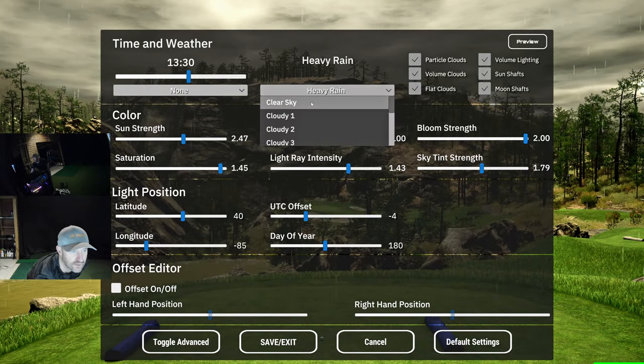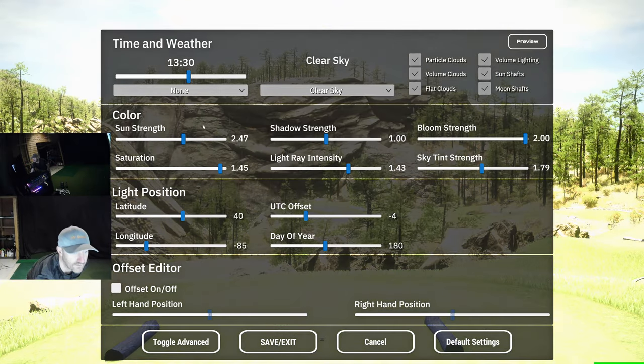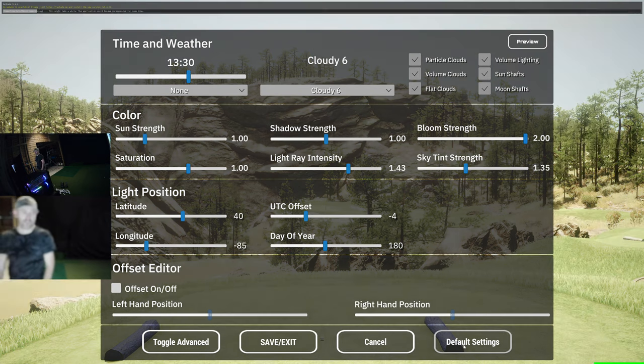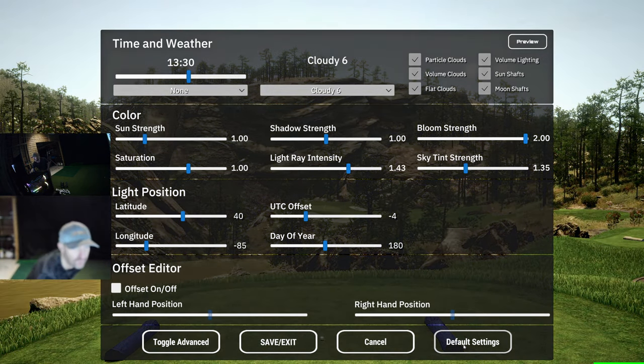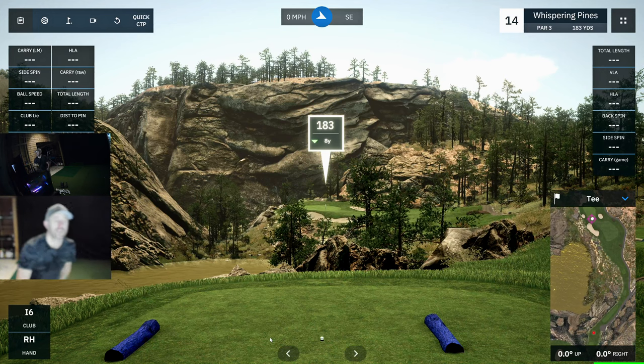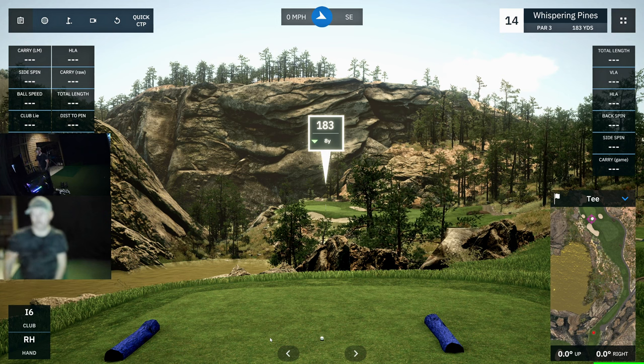If you mess about with stuff too much and end up with a strange look that you don't like, just click default settings and it will revert everything back to the settings laid out by the designer. I encourage you to download this latest beta — it will be made available very soon and you can get out there and enjoy this course.